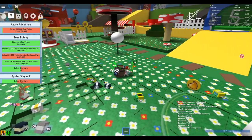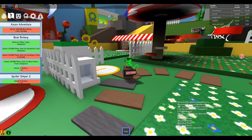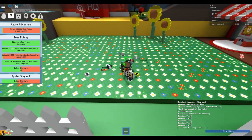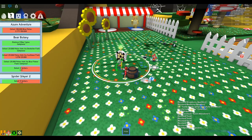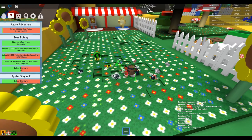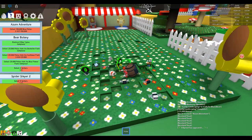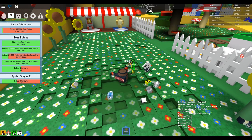We got everything we needed from the dandelion field, so let's head over to the sunflower fields. This one is unfortunately going to take a little while. We definitely want to pick up any tokens we see to make this go a little quicker. We are at almost 4,000 and we need one more treat.